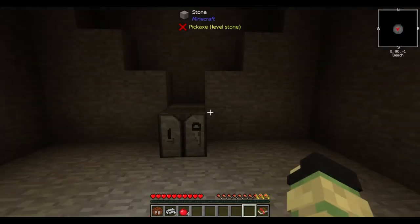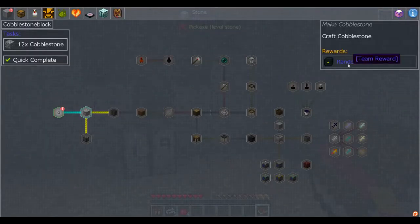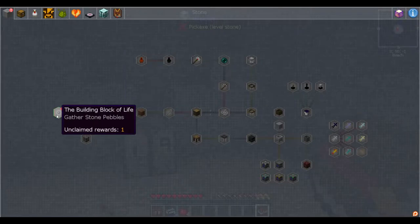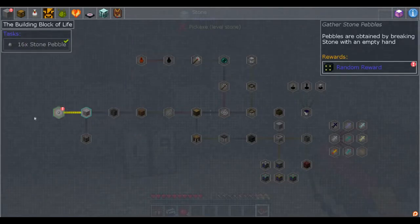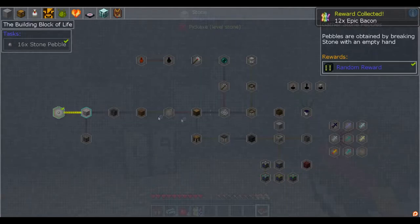So we've got our quest book, and another new thing — you now get a random reward. Instead of those loot crates from before, you can just complete your quest and click on it. We got twelve Epic Bacon!